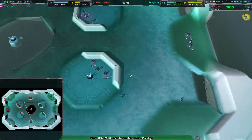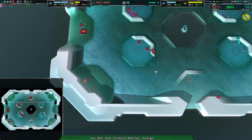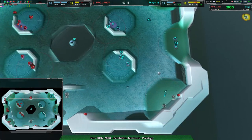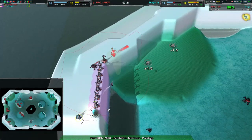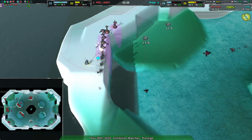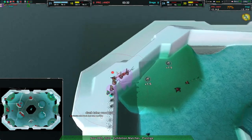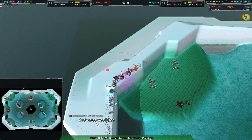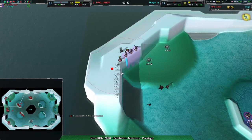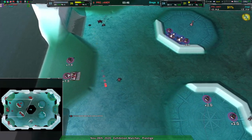Dregs is getting quite a strong economy out of this — not just from reclaim. Randy is building up reasonably quickly but dregs's static economy is surprisingly strong. Part of that is because dregs is harassing quite aggressively, and that ramp is being used — Randy didn't set up any defenses near their base. The duck's not going to survive very long, but it got rid of several wind generators and slowed down Randy's overall energy economy and production.